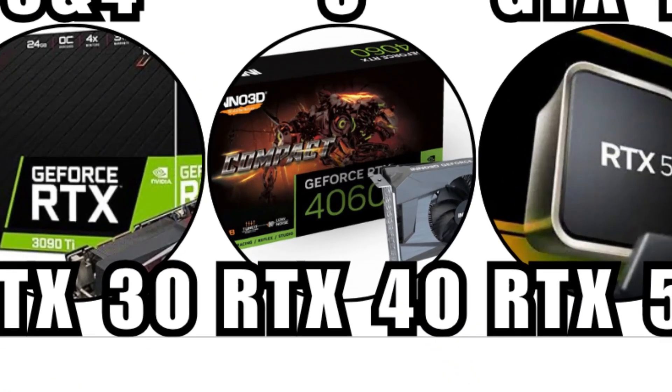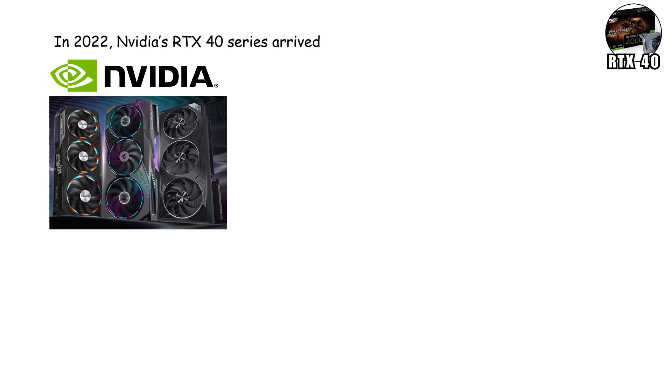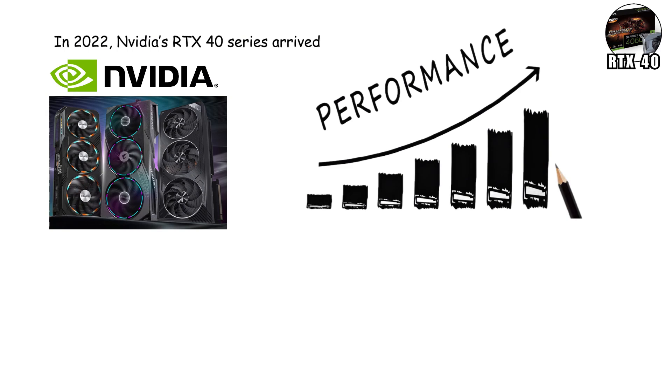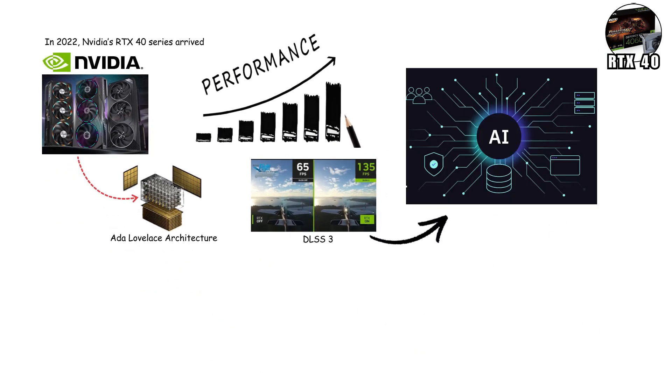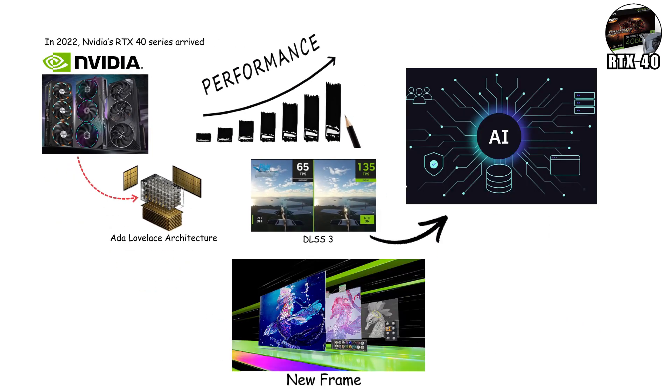In 2022, NVIDIA's RTX 40 Series arrived, and it didn't just raise performance — it redefined what a GPU could do. Built on the Ada Lovelace architecture, this generation introduced DLSS 3, an AI-driven breakthrough capable of generating entirely new frames between existing ones.